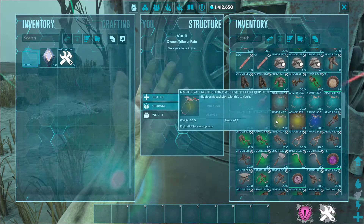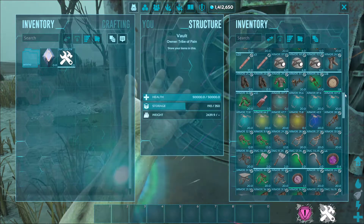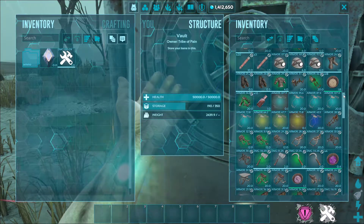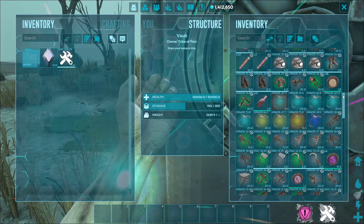A blueprint, or an already-made saddle. And these guys are pretty good, and with a good saddle — if you put only HP points in them, you can get 200k HP, that means 200,000 HP.